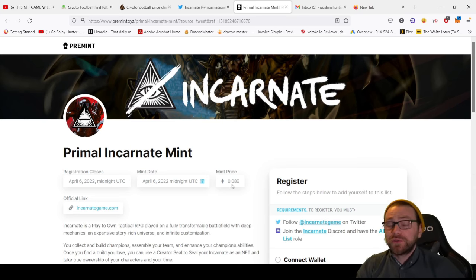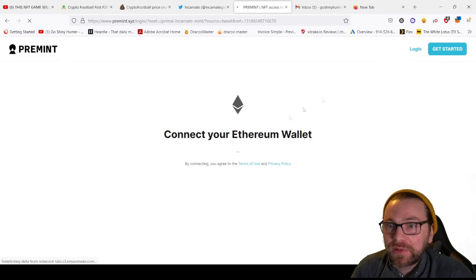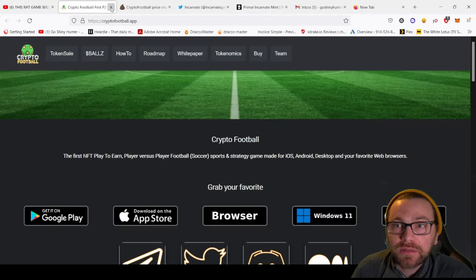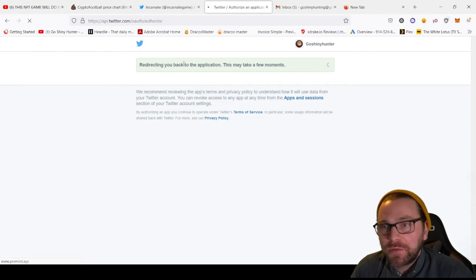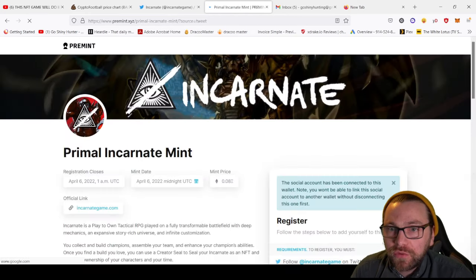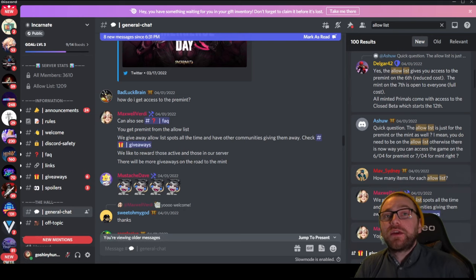I'm really excited for this project. They have their Primal Incarnate mint coming up - the mint price is 0.08 ETH, which is quite a high entry, but this is a project I'm definitely going to get involved in. I'm going to mint at least one because I want to play this game and have these Primal NFTs - they will not be available after this sale, only during it. All you have to do is connect your Twitter, and you don't have to actually commit to purchasing. Social account connected - then connect their Discord and authorize it.